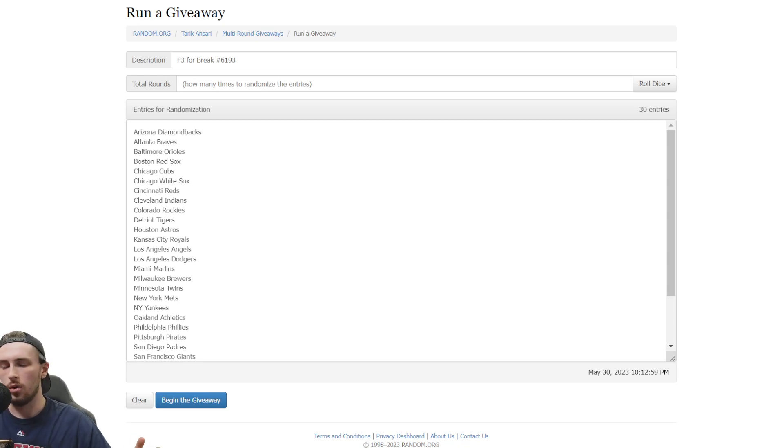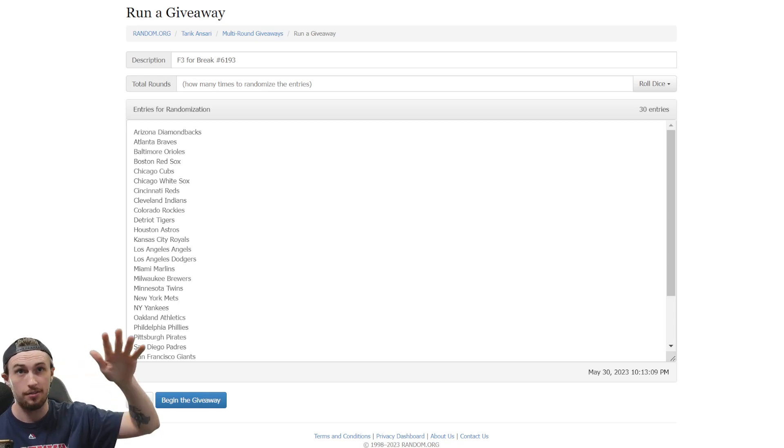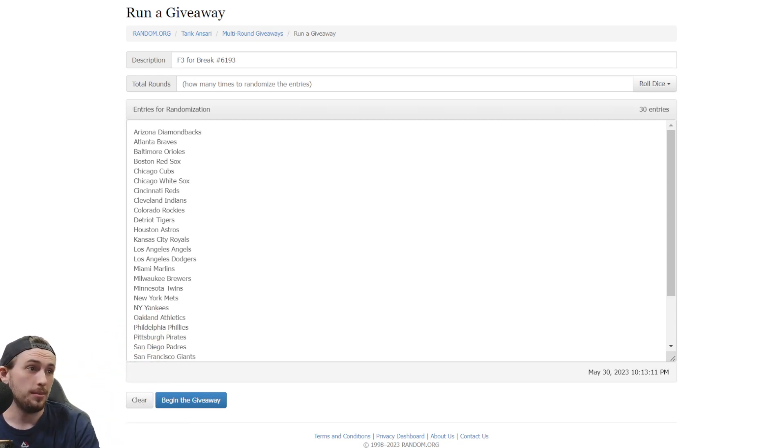Welcome guys, here we are with filler three for break 61.93 — five boxes of Topps Chrome Sapphire Plus a gold bar. This is the filler for that F3. We're just going to do some teams here and get it down.